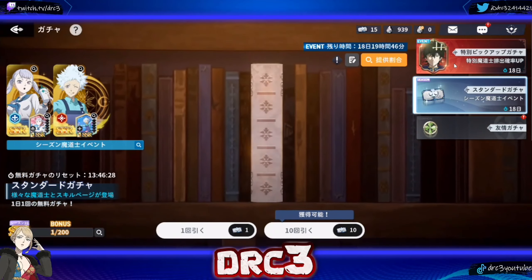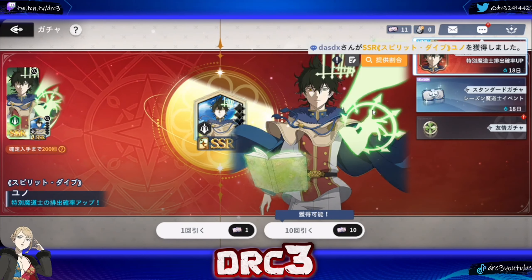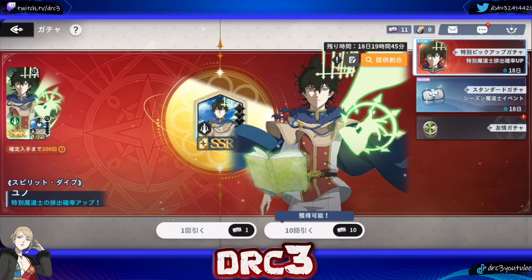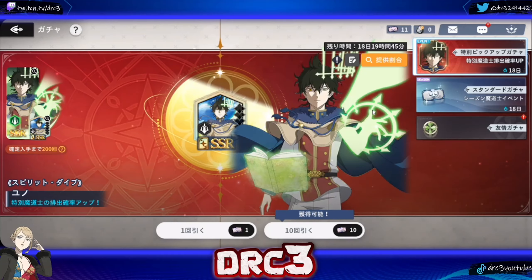They're trying to catch global up, but this looks absolutely sick from what I've read about his kit. He is definitely going to be a unit worth getting. He is going to make the green team, especially the mono green team, very very good — even better than they already are. Mereoleona, for those of you who are global players, is going to be coming out this next season, and then eventually this Yuno will be coming out as well, so you want to make sure you get Mereoleona as well as potentially this Yuno because they seem to work fairly well together.